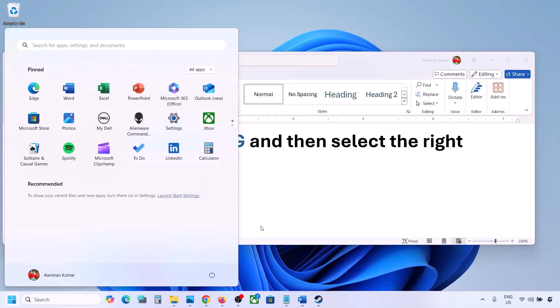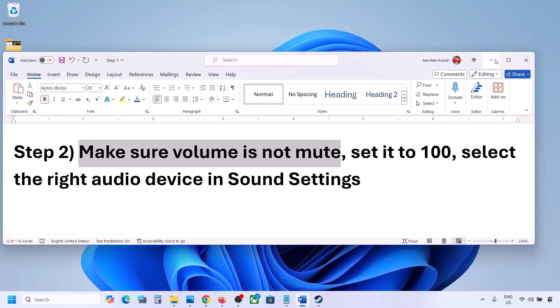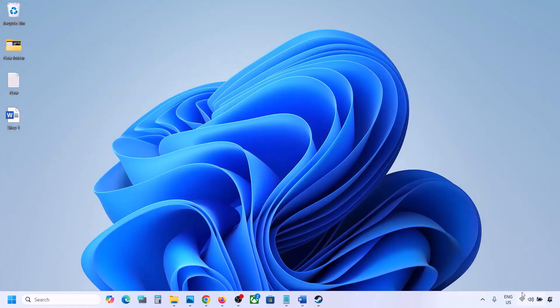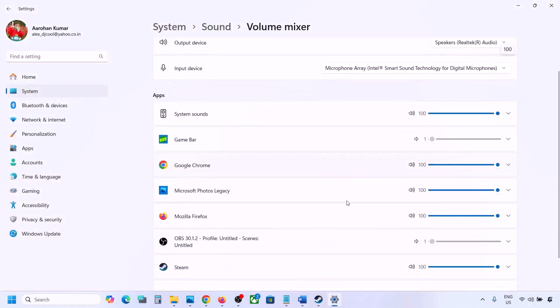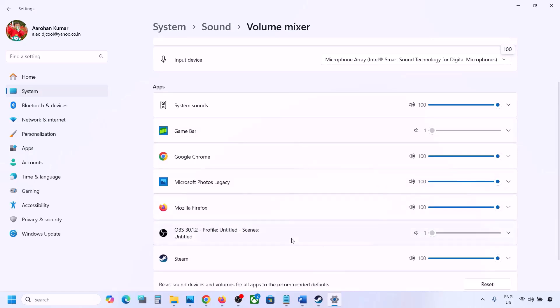The next step is to make sure the volume is not on mute. Right-click on the speaker icon at the bottom right and then click on Open Volume Mixer. Over here you will see your game if it is running. Launch the game, then come back to Volume Mixer and make sure the slider is set to 100 for your game.